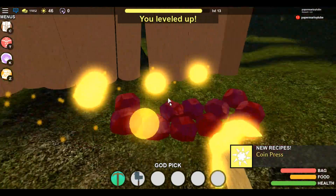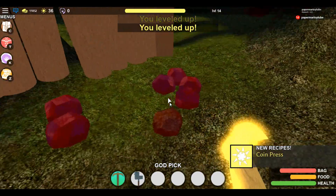Once you have mined the hateful god, you have completed this strategy. Note that if you want to, you can go to the floating islands and do some god mining there, because there are two gods on the floating islands. Anyway, that is going to conclude this strategy on how to level up quick in Booga Booga.